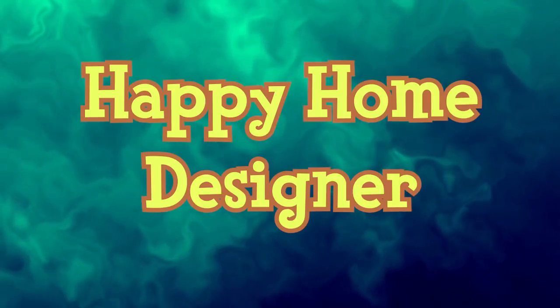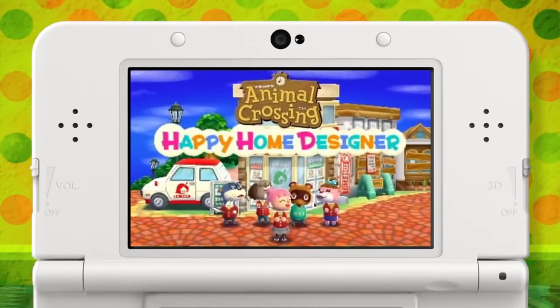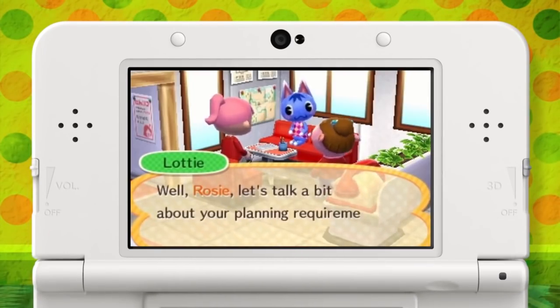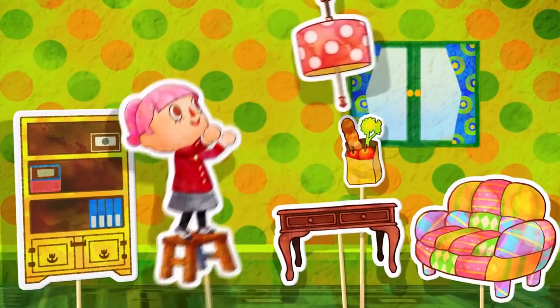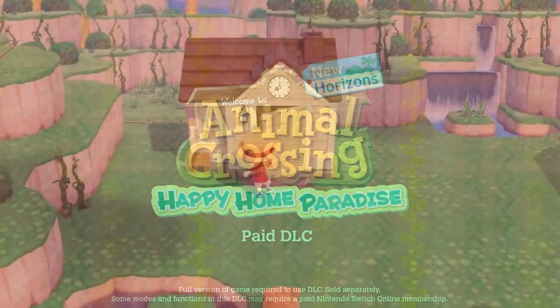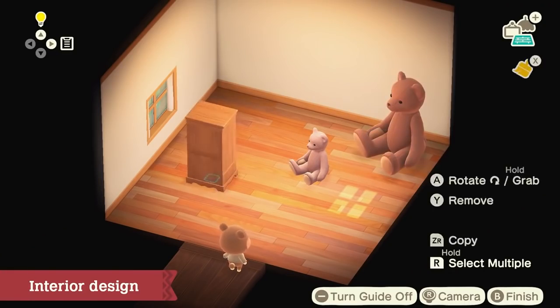Happy Home Designer is a game for the Nintendo 3DS released in 2015. It is a spin-off entry in the Animal Crossing series where the player designs homes for clients. It is also the first entry compatible with Amiibo, utilizing a series of Animal Crossing Amiibo cards released alongside the game. The home design gameplay from Happy Home Designer returns in the Happy Home Paradise DLC for Animal Crossing New Horizons.